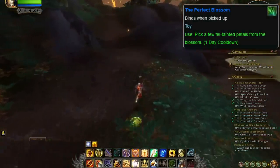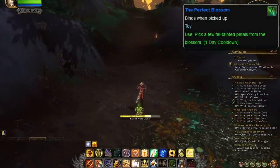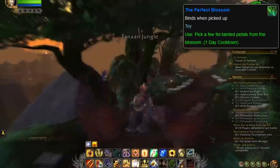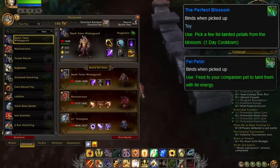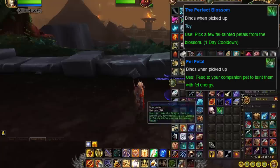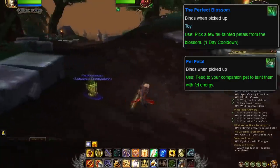There's one main reason why this toy lands so far down at number 10, and that's the fact that the Fell Petals' effects last until cancelled or the pet is dismissed. Players' companion pets may be auto-dismissed when the player joins instances, changes phases, or uses their hearthstone. Thus, the Fell Petals that the Perfect Blossom creates cannot be counted as permanent enchantments, since the effect can easily be removed by accident. While the toy creates three Fell Petals at a time, that is not enough to detract from the 24-hour cooldown for an effect that can easily be removed unintentionally.